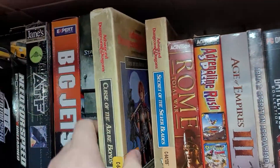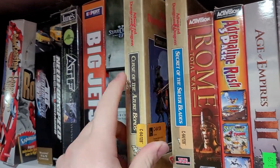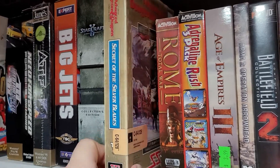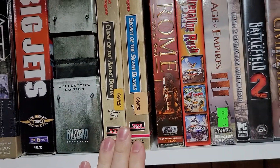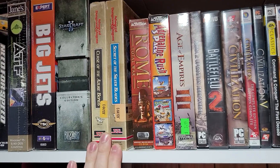Some real old ones. Dungeons and Dragons: Curse of the Azure Bonds. Advanced Dungeons and Dragons: Secret of the Silverblades. These have a really unique anti-piracy device — it's a wheel that you have to input codes with at certain times. Really neat.